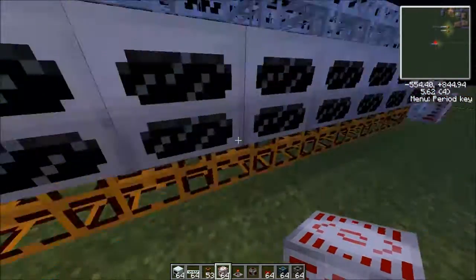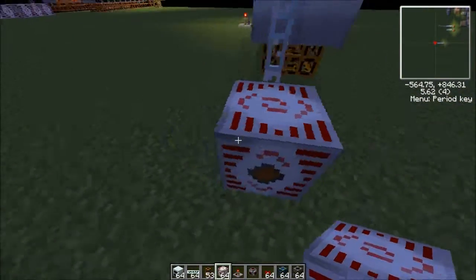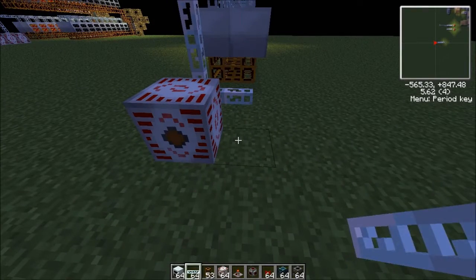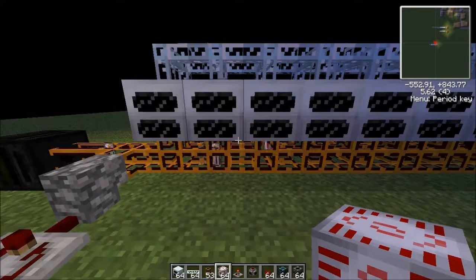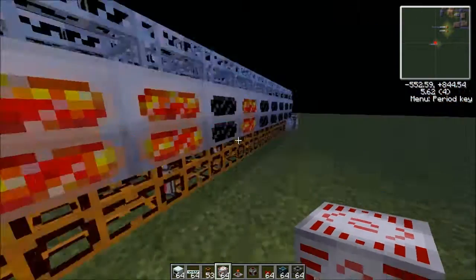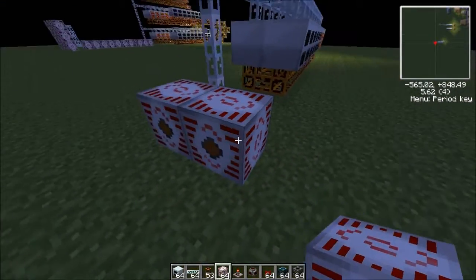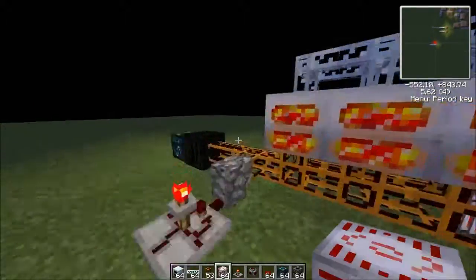Make sure — do not put two MFSUs like this. What happens is an EU loop, and it basically just doesn't look good. It also lags your server if you're on a server, or lags your game. So just don't do it. I'm running at low FPS — I'll break the MFSU. And now you can see I'm not lagging that much anymore.